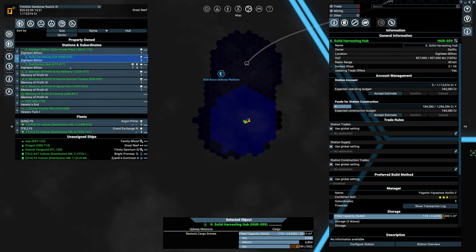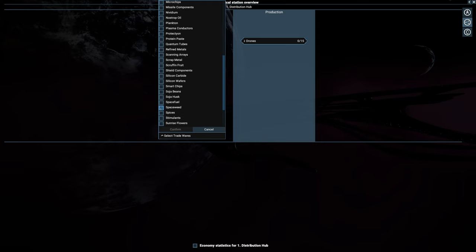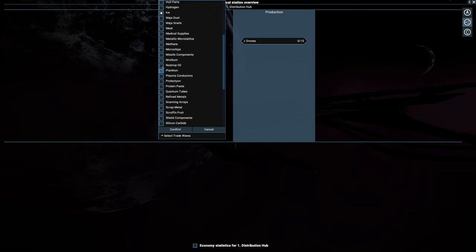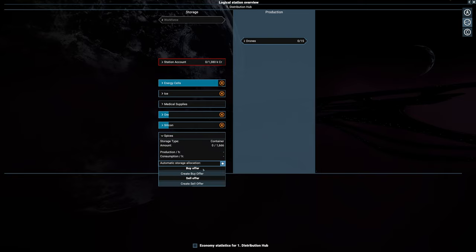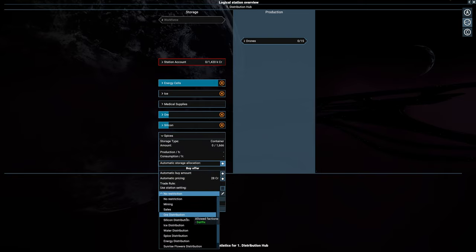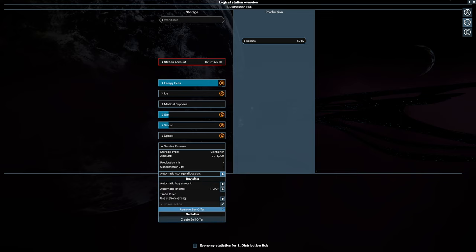Next step would be the distribution hub overview — add spices, sunrise flowers, and medical components. Might as well just do all of that right away. Medical supply, supply double P — damn it, I have to go back and change that again, it's so annoying. The buy offer is of course going to be set to the spice, and the other one is going to be set as well.